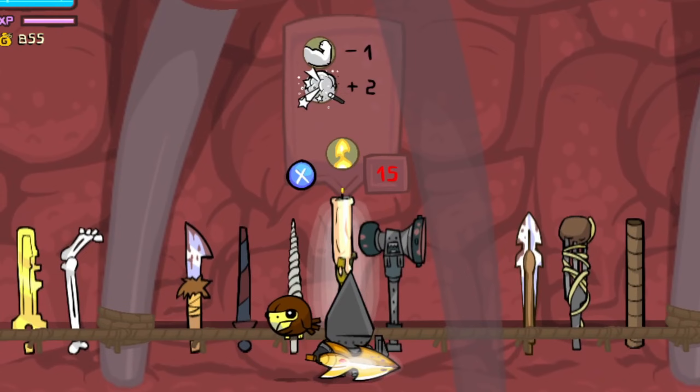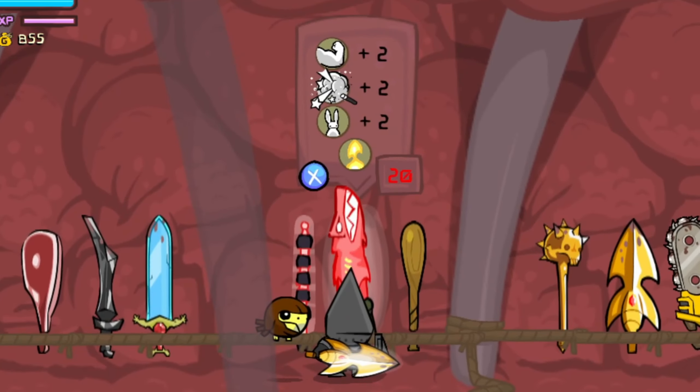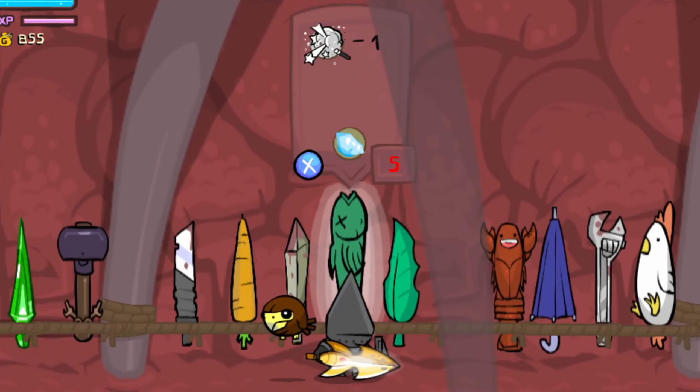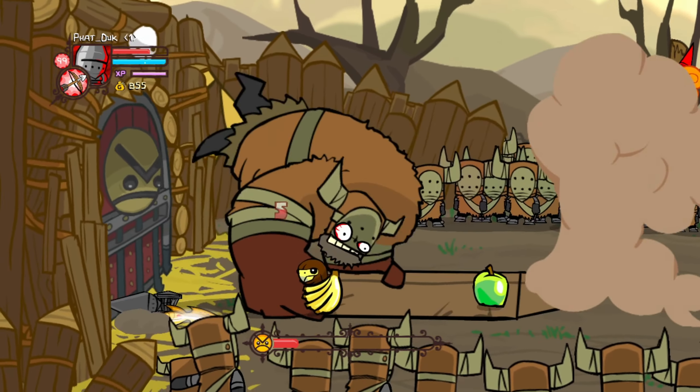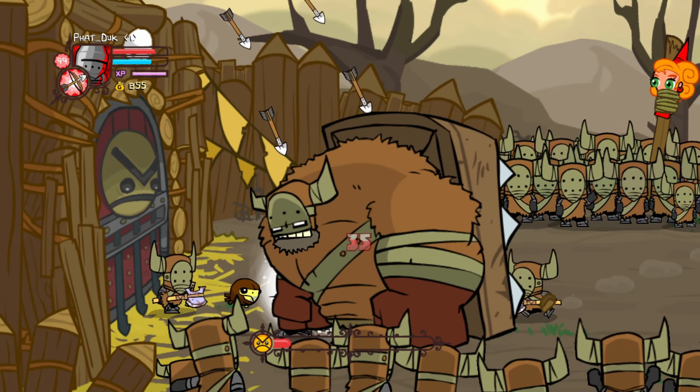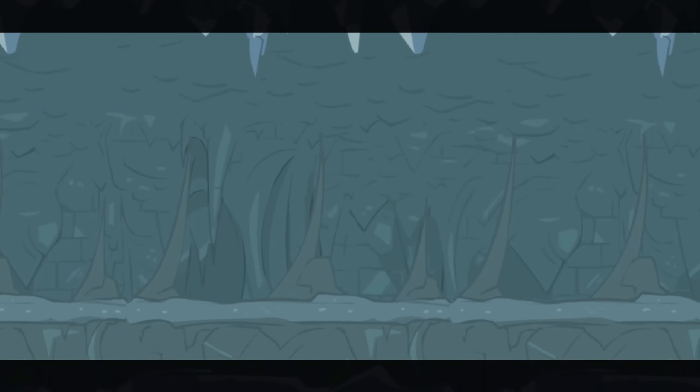The three fire weapons in Castle Crashers are the Alien Gun, the Candlestick, and the Demon Sword. The two ice weapons are the Fish and the Ice Sword. Overall, both the fire and ice weapons are pretty mid. The only decent weapon is the Demon Sword, so therefore I'm gonna have to give this one to the fire weapons.